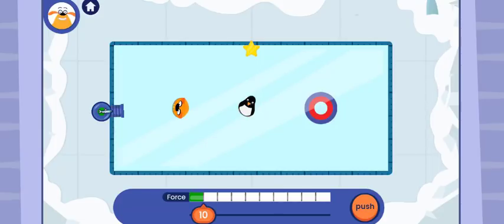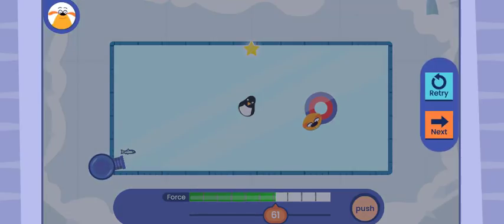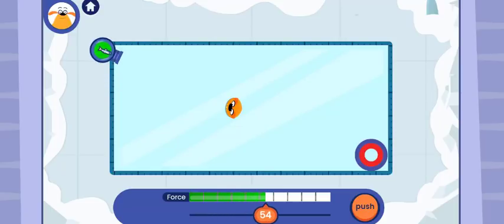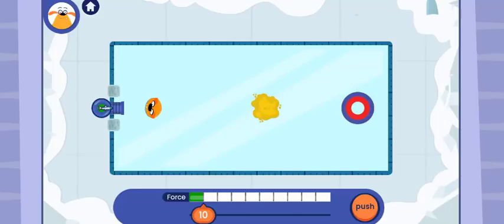Penguins are in the way! Bounce the plushie off the wall — aim at the star! Off the wall! Now you can move the cannon and change the force slider. Use them both to get the plushie into the target. What does this patch of sand do?